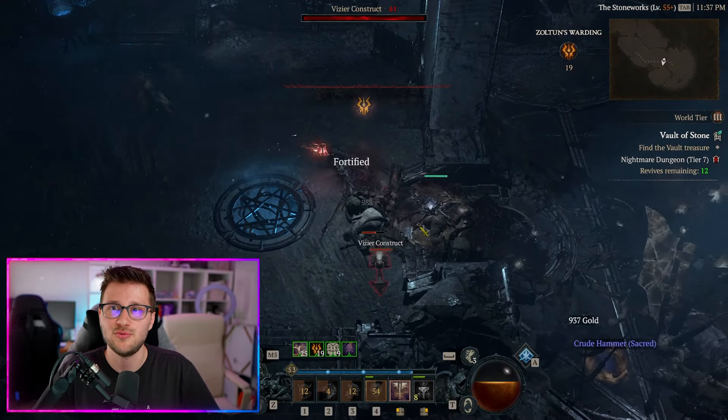Uber unique boss drops require stygian stones, which drop from pit levels — but only the person who opened the pit with the rune shard gets those stygian stones. Every other party member gets none. So if you're playing with four friends and you all run pit solo, you all get boss mats, meaning you can summon almost four times the bosses together — giving you far more chances at uber unique drops.